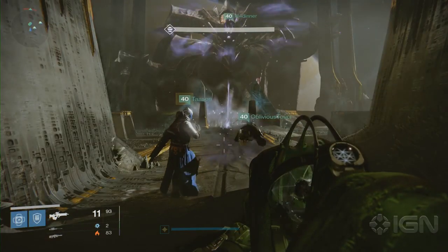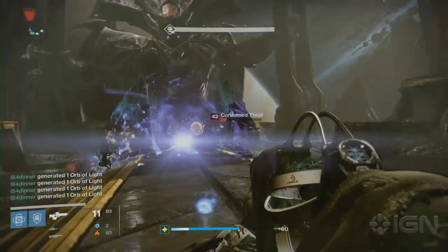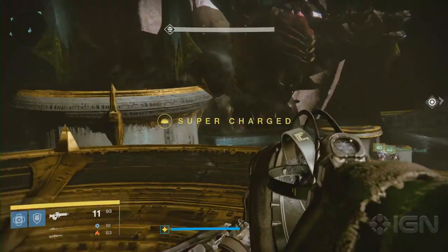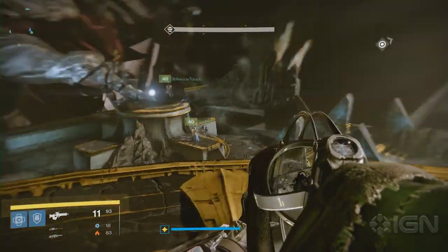Now, let's pretend the raid just began. First, if possible, have a hunter generate orbs by luring the smaller enemies to the middle of the map and tethering them. Once Oryx slams his fist down, players 1, 2, and 3 should get into position on their plates.